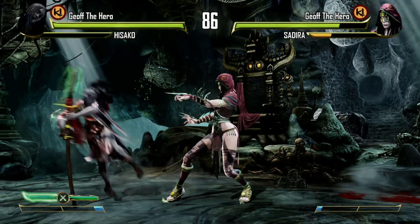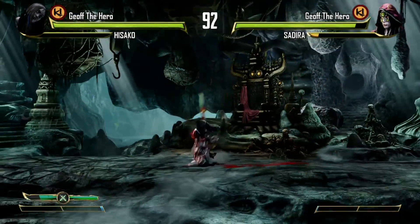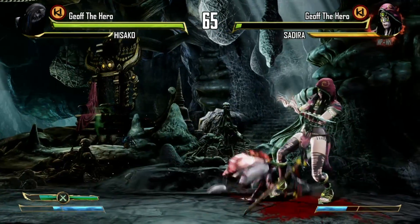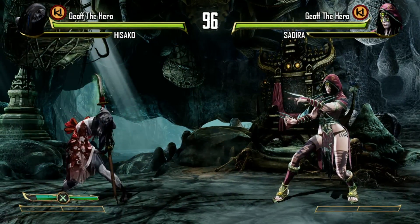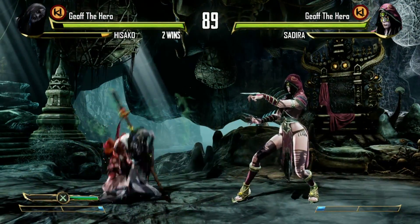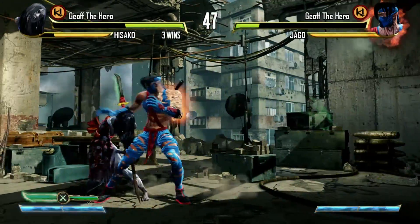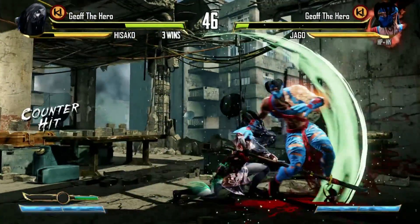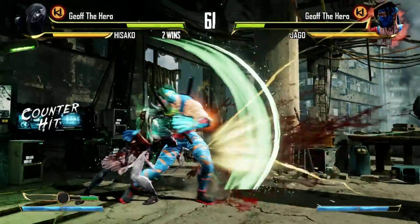Wrath meter — take a look at the lower left corner. When the bar is glowing, all your naginata strikes cause automatic counter hits, which gives special properties to a number of moves. That means more damage and different combos. Your bar depletes when you use special moves or use your naginata. Wrath automatically fills itself by not attacking, not being attacked, and not dashing — meaning jumping actually grows your meter. If you have at least half of your meter, you can use it to cancel most attacks into your parry.